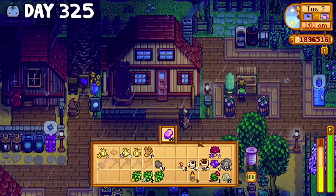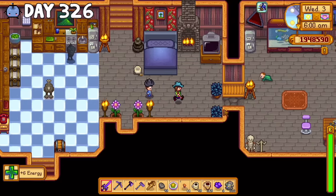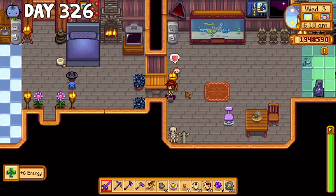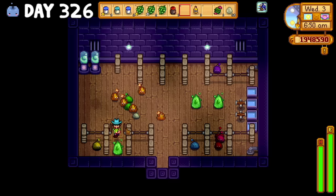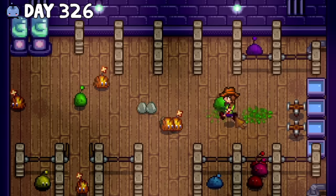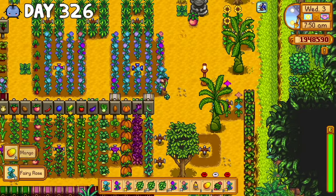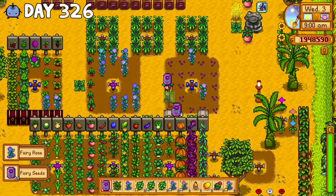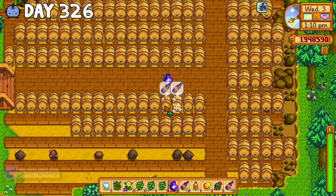I also got desperate and decided to start making and selling iridium bars, because I had like 800 iridium ore or something crazy like that. I was ecstatic to find that the next morning Ooga had started crawling, even if she was getting a little close to the fire. While collecting slime that morning, I noticed there was a pale-looking slime that had appeared, but I wasn't 100% sure if it was a white slime, so I just let him be. I also harvested and replanted my fairy roses, allowing me to craft around 25 fairy dusts to make ancient fruit wine.